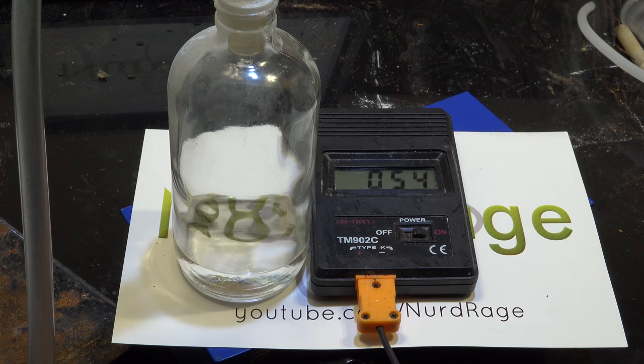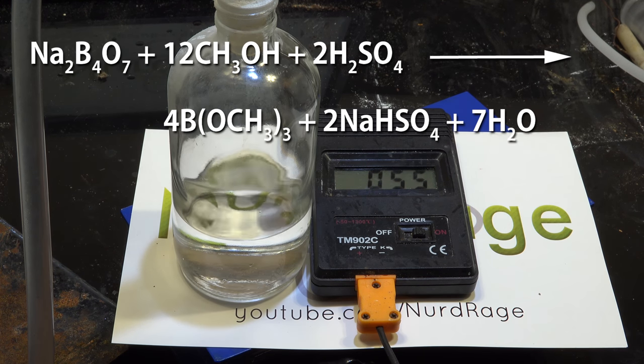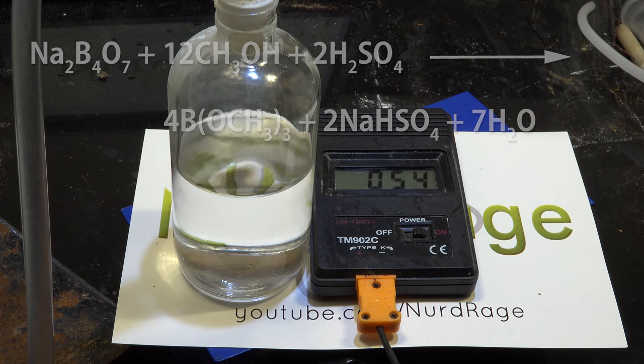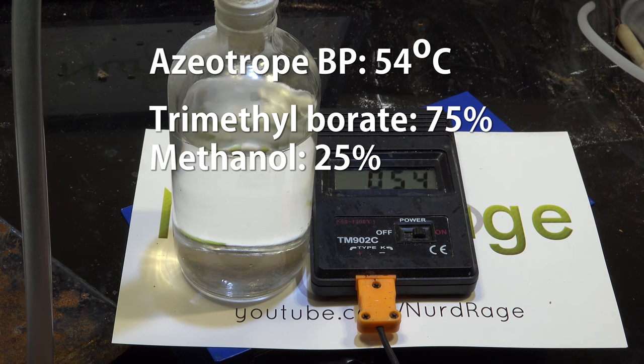It's very easy to overshoot so try and go as slowly as possible. What's happening in the reaction flask is the sulfuric acid is reacting with the borax and methanol to form sodium bisulfate and trimethyl borate. The trimethyl borate forms a low boiling azeotrope with methanol of about 75% trimethyl borate and 25% methanol by weight. This is the fraction we're distilling at 54 degrees Celsius.